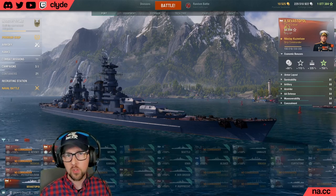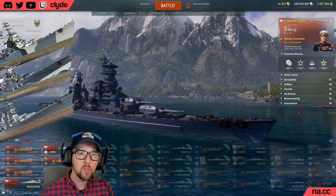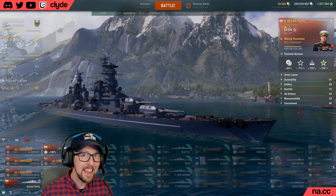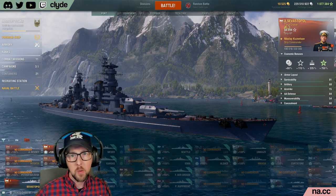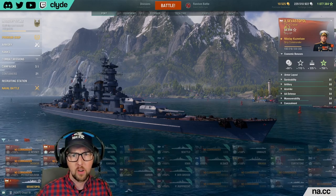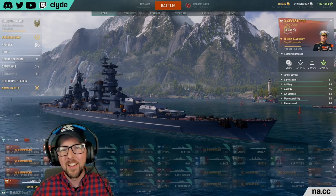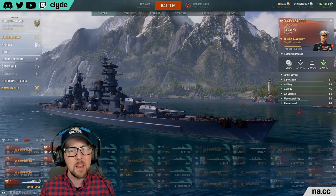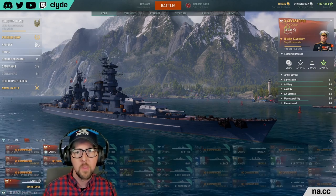World of Warships is no stranger to powerful Tier 10 Soviet cruisers. Moskva, Stalingrad, and Petropavlovsk are powerful heavy cruisers that are very tanky, have excellent radar, and get a lot of play in both randoms and competitive modes. For some reason, Sevastopol has been added as yet another very heavy cruiser in the Soviet line.